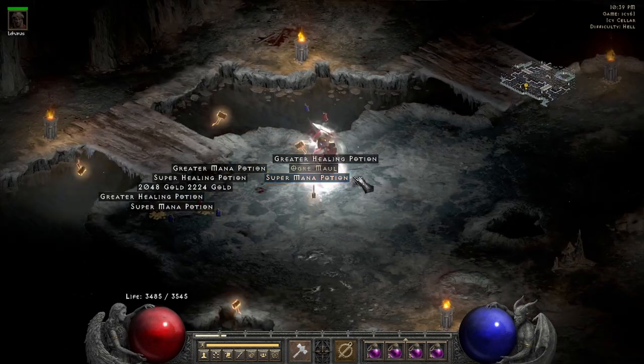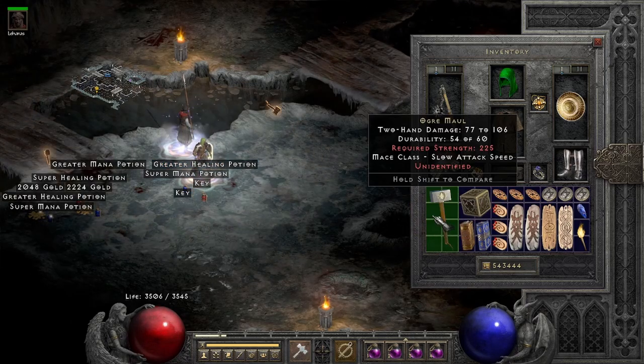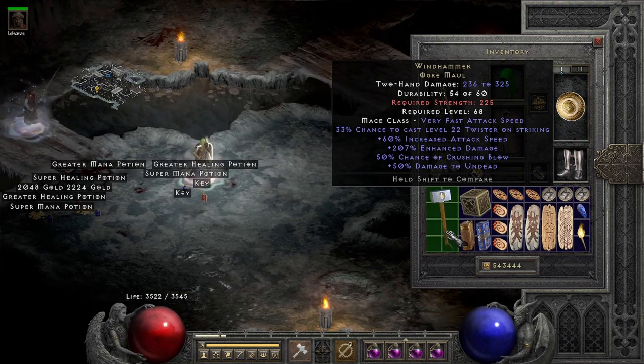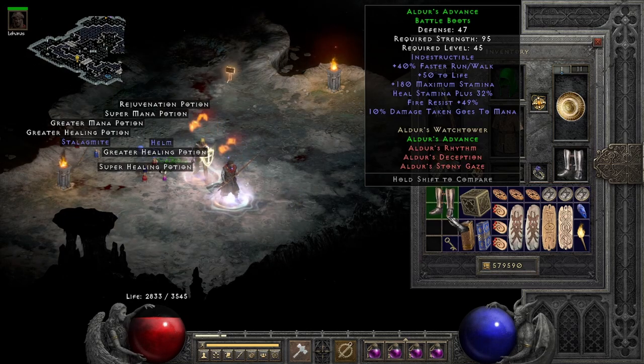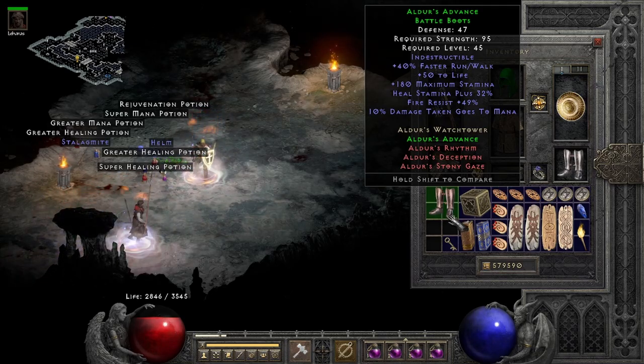Many fruitless runs later, I found a Wind Hammer on run 61. Now I've said it before and I'll say it again — this is an absolutely godly fury druid weapon. The only problem really is the strength requirement, makes it a bit hard to manage. In this game, some set battle boots dropped. Now listen Blizzard, I found enough set battle boots. Let's see more of the unique ones. No more set battle boots, no more set diadems — I'm done with that, okay? Spice it up a bit.